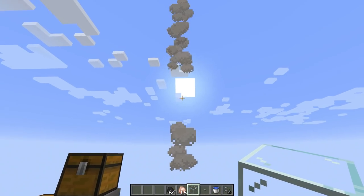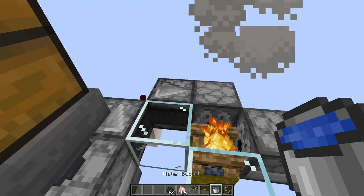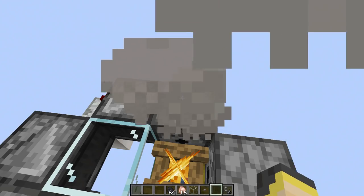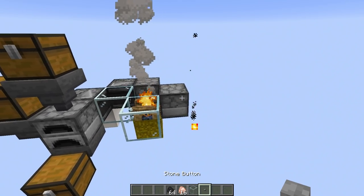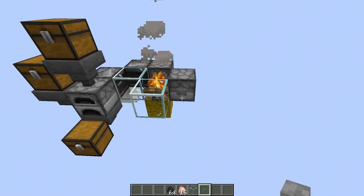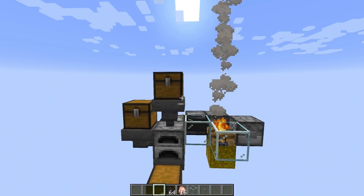Don't put anything above the campfire or the smoke won't go into the air and this whole thing won't work. In the dispenser connected to the observer, you want a water bucket inside it. In the other dispenser — the lonely dispenser — you want a flint and steel. On that flint and steel dispenser you will want a button; it could be a wood button or a stone button, just a button.